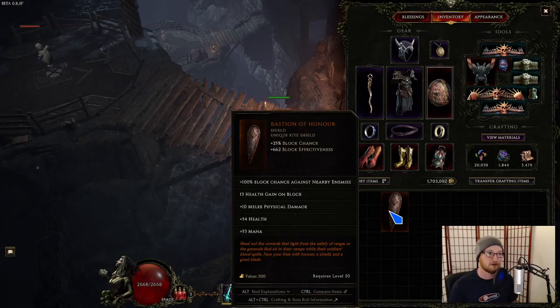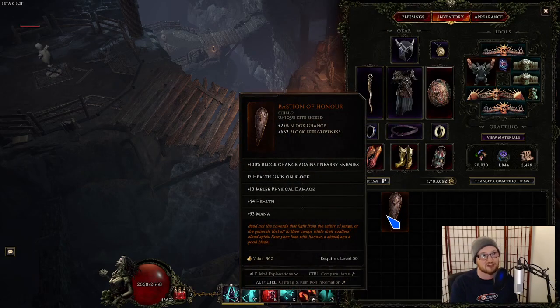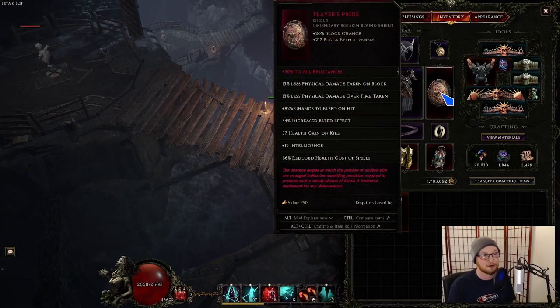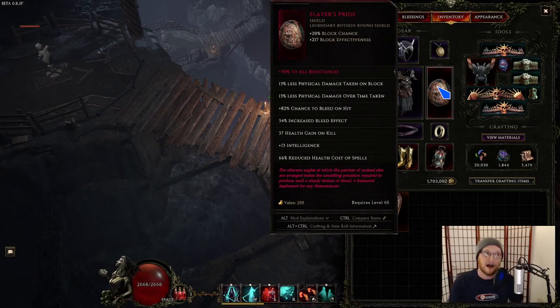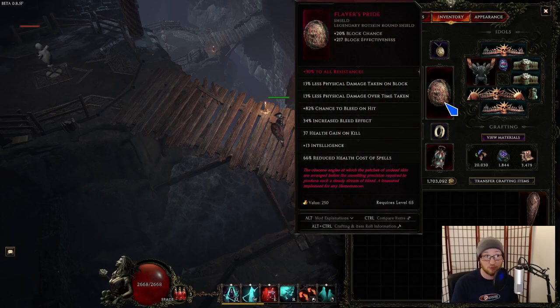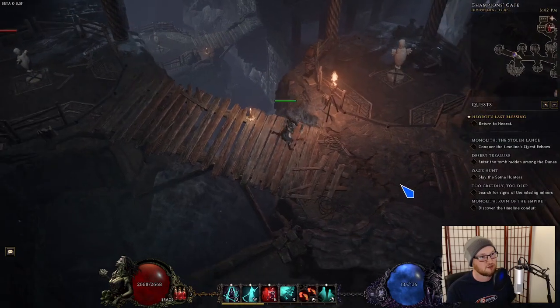We've sometimes used Bastion of Honor, and sometimes Flayer's Pride. I think of Flayer's Pride as an offhand catalyst — instead of giving plus six base crit, it gives bleed effect and global chance to bleed on hit which converts to chance to ignite on hit, plus a tiny bit of block chance for extra defense. If you're really playing hardcore and you have a Bastion, you should be using it — it's kind of boring but correct. I primarily mapped with Flayer's Pride around 300 corruption. Hopefully Bastion gets nerfed at some point.